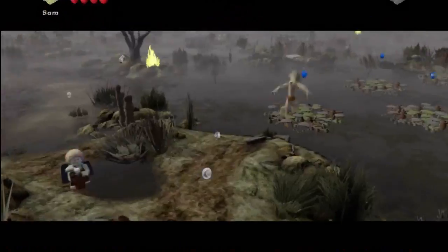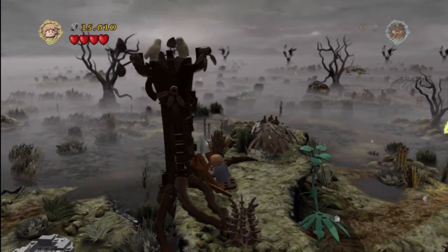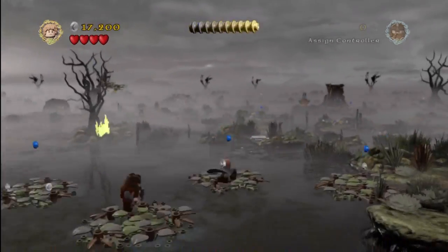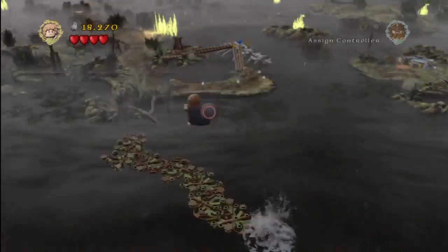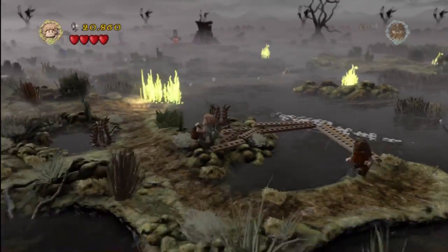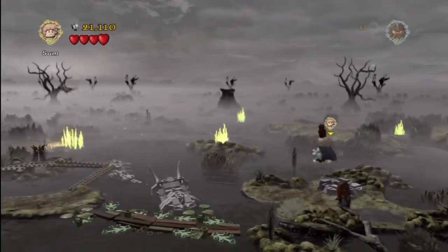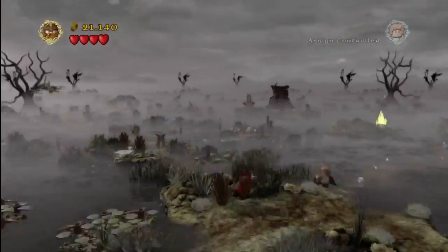Watch out for those Smeagol squirts as we advance along with the story. If you need help with the story, check out our story walkthrough instead of this free play video. On the next island, there's one little lily pad on the foreground closest to the screen — as you walk slowly, it actually creates more pads for you. Follow that out and grab the minikit. We also got three of five cracked rocks with Gimli right there.